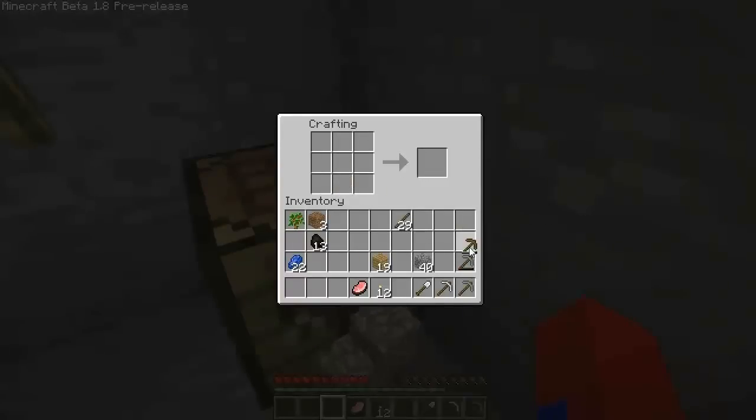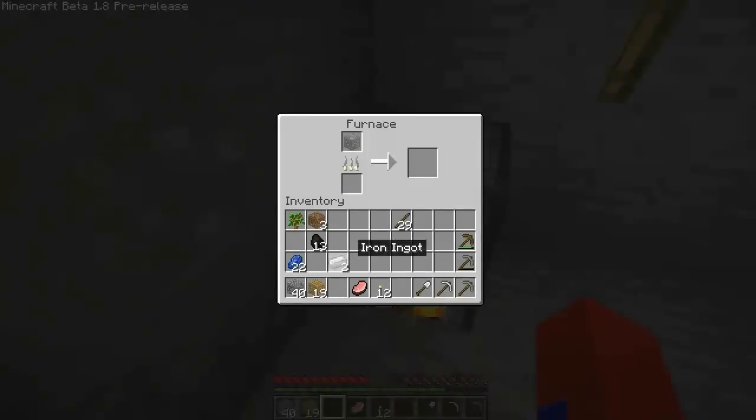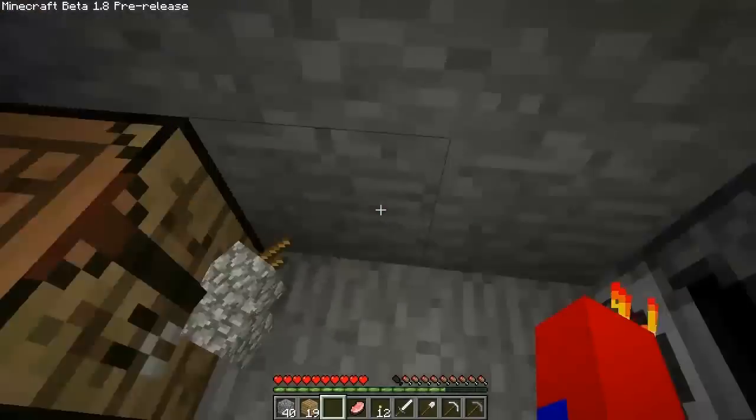Make a shovel out of that one — you never know when we're gonna need a shovel, so gotta be prepared. And then take these two and make a sword, because we can use most of our stone stuff for now. So there's a sword.